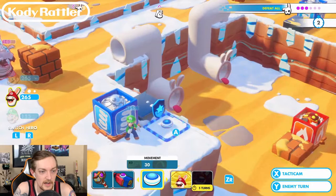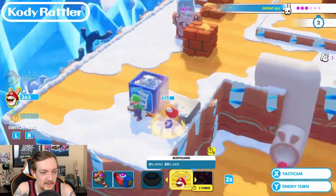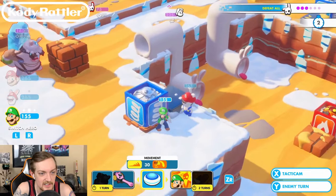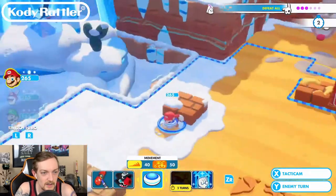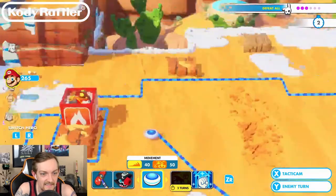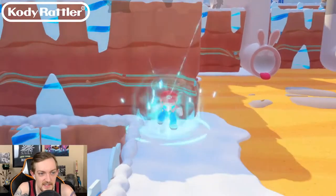Our little Rabbid Mario is up here. I'm still not sure what Bodyguard does - I'm very curious. Maybe it just grants him a really good shield. I'm not entirely sure. So I could hit him for 30 to 33, and he has 140 health. Let's see what Mario can do first. Mario can't do anything there - I should have thought of that.